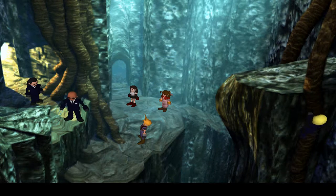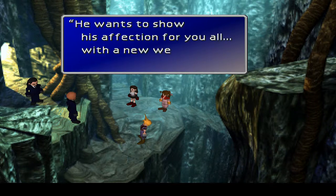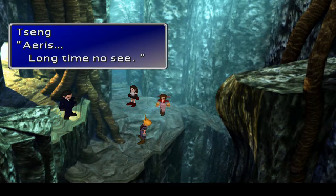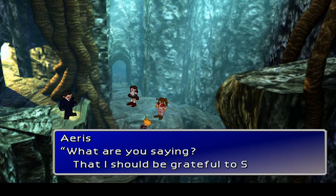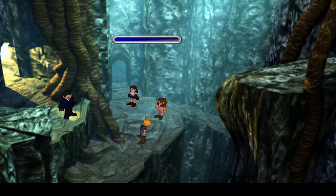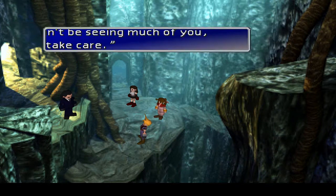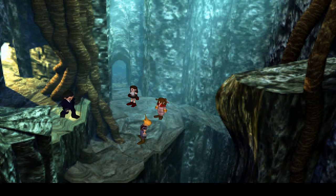Go on, climb up those weird tree roots and go. Reno said he wanted to see you after the injuries you gave him - he wants to show his affection with his new weapon. Aeris, long time no see. Looks like you're safe from the Shinra for a while now that Sephiroth has appeared. I won't be seeing so much of you - take care. Stay out of Shinra's way.